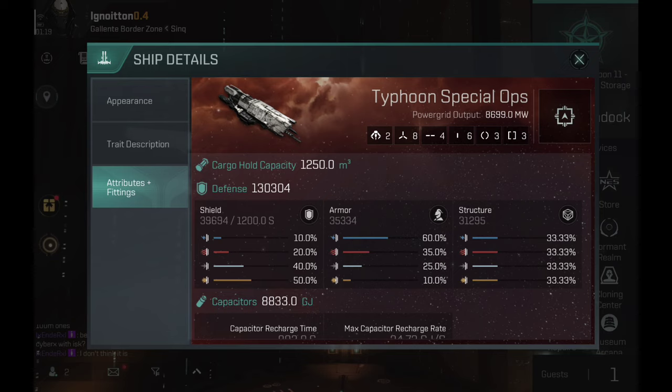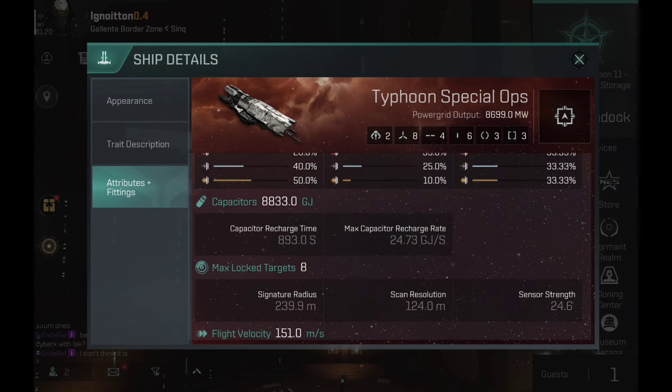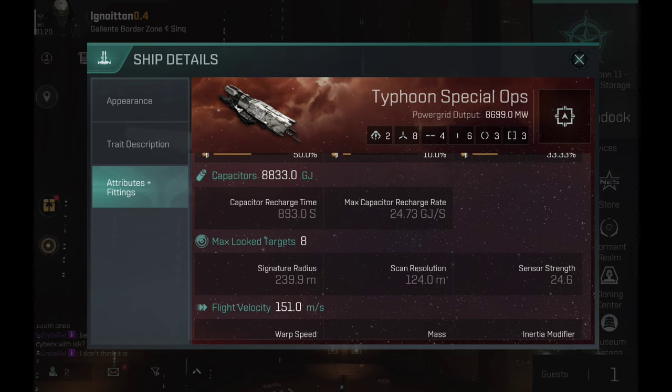Attributes and fittings: the Panther has 2 drones, 8 high slots, 4 mid slots, 6 lows, 3 combat rigs, and 3 engineering rigs. It has a very nice shield recharge — the exact same recharge as we see on the navies. So a passive tank is definitely possible, although it doesn't have the same resistance as navies. Navies are definitely much, much tankier than the Black Ops ships.